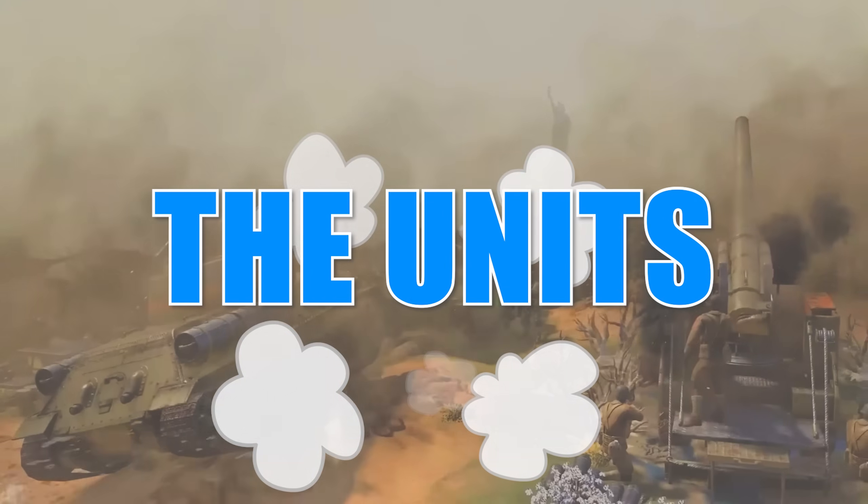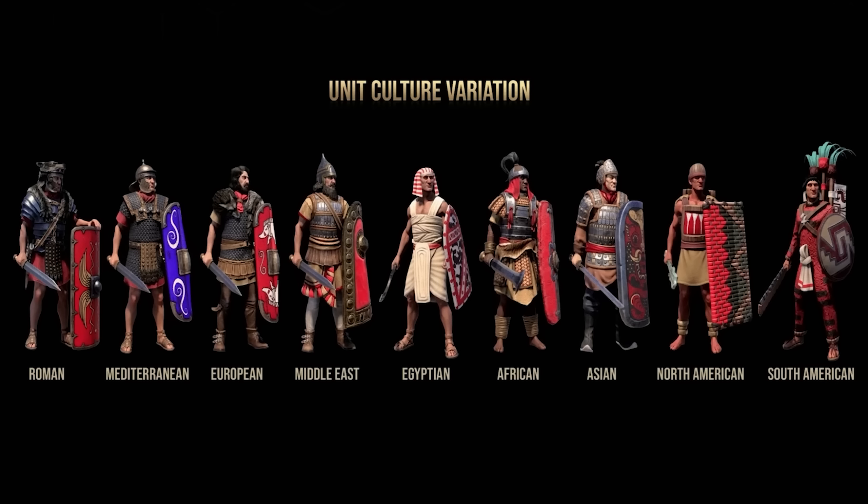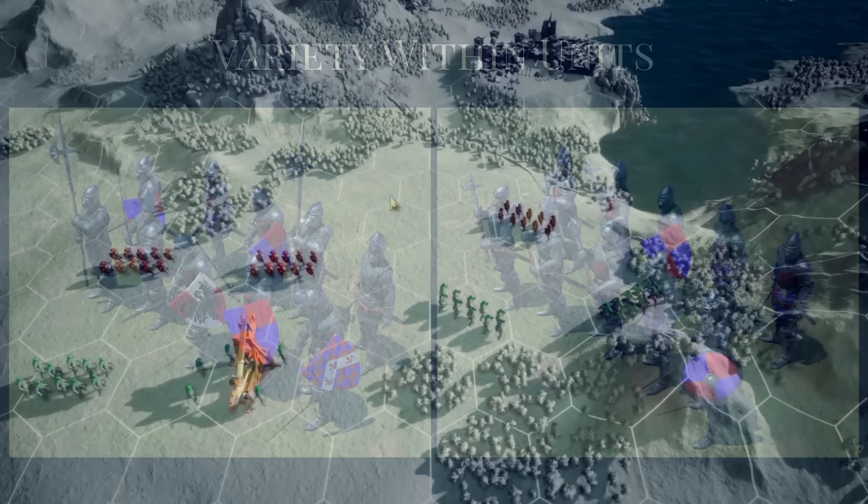Moving to our second topic: the units themselves. In a recent live stream Firaxis gave while down under in Australia, they talked about the variety of units, the look and feel of everything, which will change throughout the three ages and depending on the civilization you're playing, their cultural heritage and history. Perhaps more interestingly, even within the same unit from the same Civ — like two Spearmen or two Pikemen — no version will be quite the same: different animations, movements, and equipment.